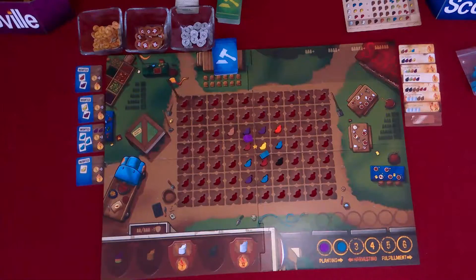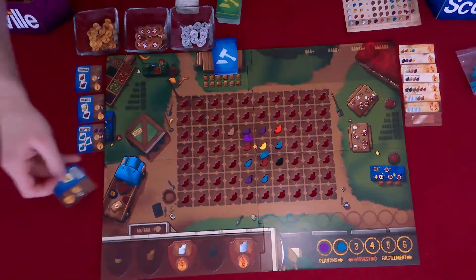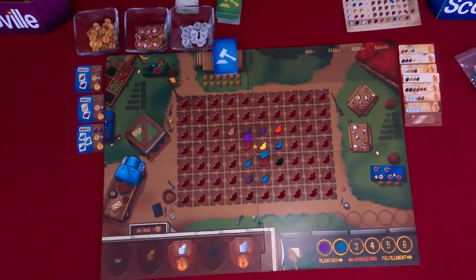And now fulfillment — I get to go first. I have a yellow pepper, which gives me three coins, because I can get this at market. So I also have a fulfillment — I'm using the red and the purple peppers to get three coins.